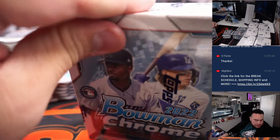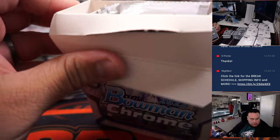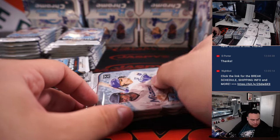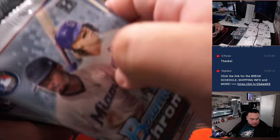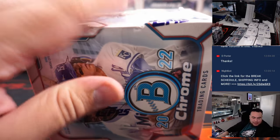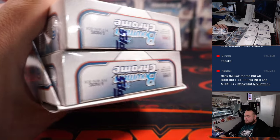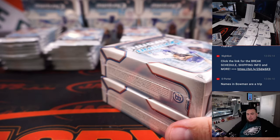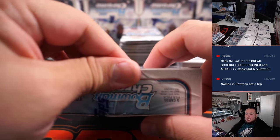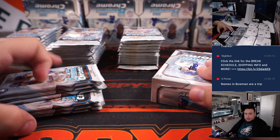Of course you have Bobby Witt in here, Don Don Con for the Dodgers is not bad. Roderick Arias is a pretty good one for the Yankees. Jackson Merrill for the Padres. Julio of course is in there. Juan de Franco. Vaquero for the Nationals is a big one - you even have Brady House in here as well. Some players might have already had a first but this might be their first time as an autograph.